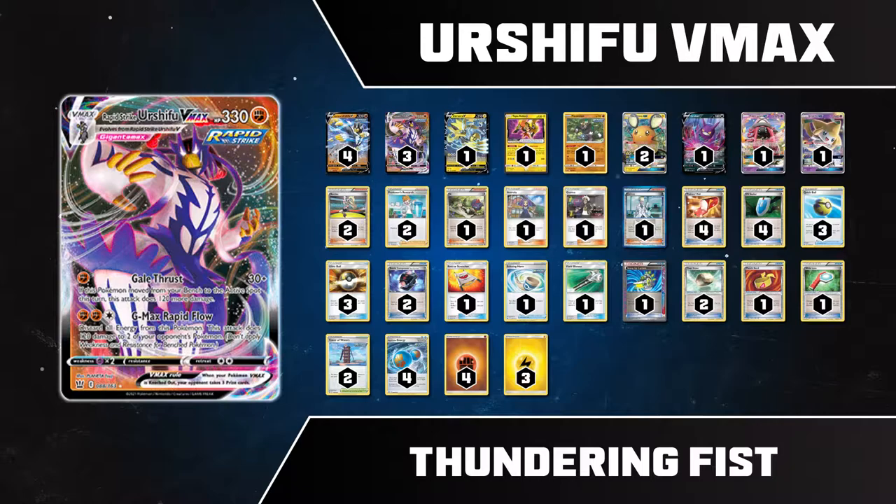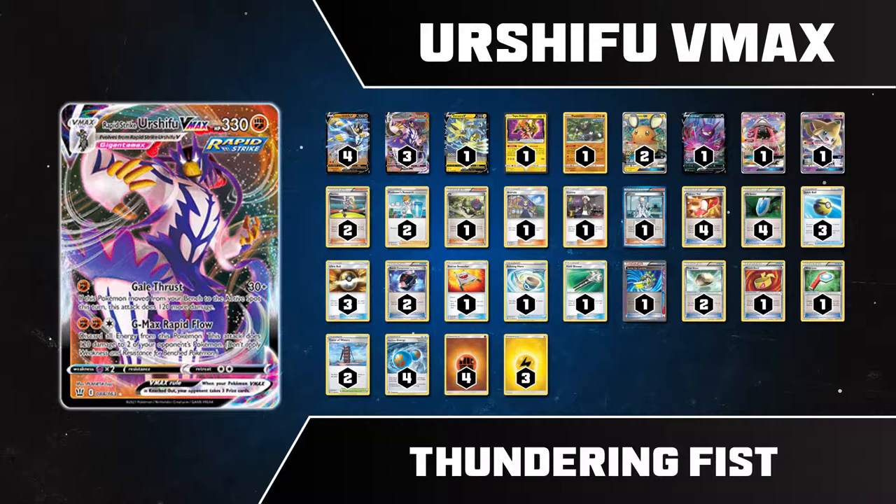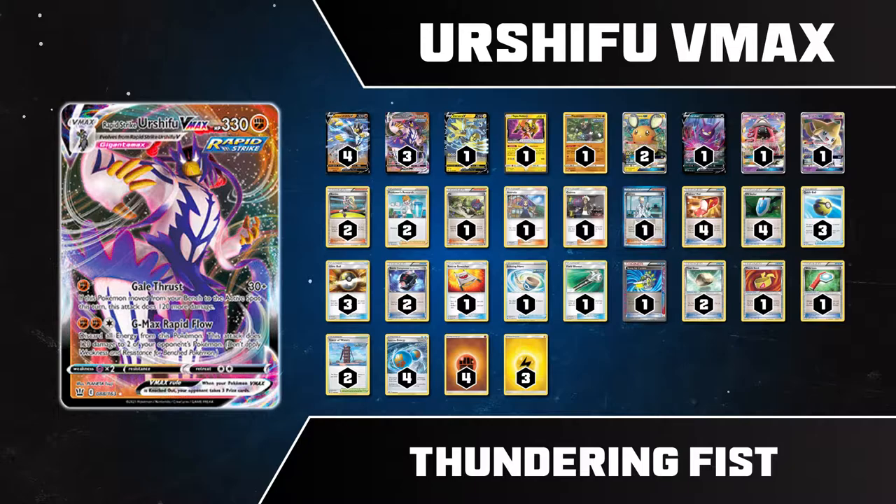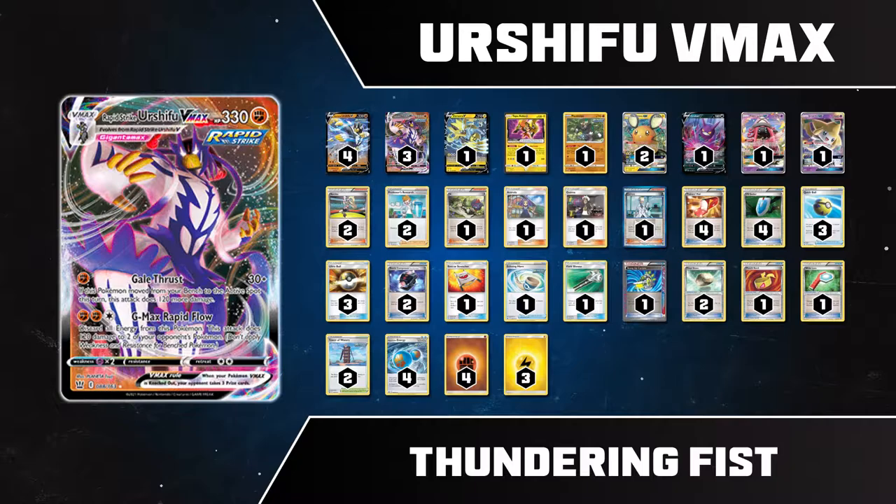I would still look at this as a primarily fighting type deck, but the lightning type flavoring is there to keep things interesting and maybe give you a solid answer to some fighting resistant decks — traditionally Pokemon that were flying types in the game. But also a nice way to get around resistance in general, because Zeraora's big hits, just like Urshifu's, don't take resistance into account when you're sniping the bench. And one other thing to know is that this deck can legit take six prizes in one turn, thanks to the inclusion of a little tool called Wide Lens.